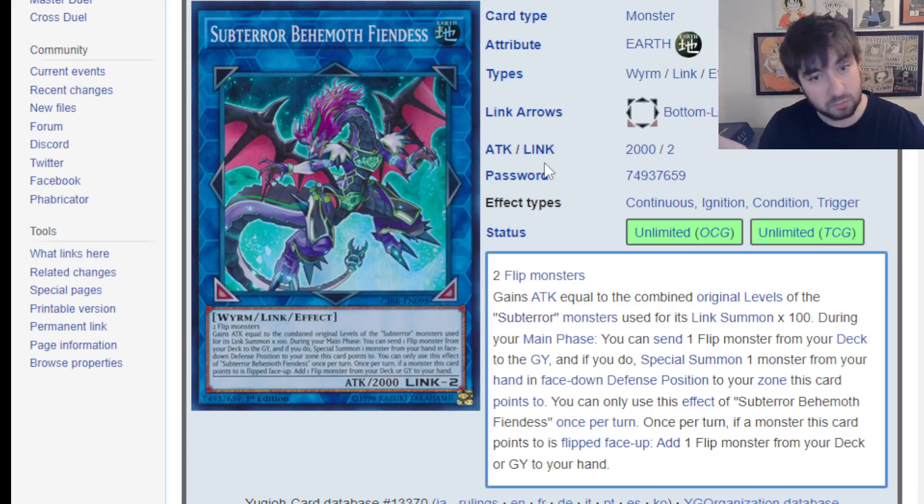It takes two flip monsters — that's one of the downsides, since generally a lot of flip monsters want to be set, so you're not even doing this turn one. But I do think if Konami ever gives future flip deck support, the whole thing they need to do is speed them up, make it so they can flip up turn one, so they end up with face-up flip monsters turn one more consistently. Plus, just because a monster has a flip effect doesn't mean it doesn't have other effects — it could have an archetype where they're flip monsters but they also just jump on the field and span the board, making this card way easier to make.